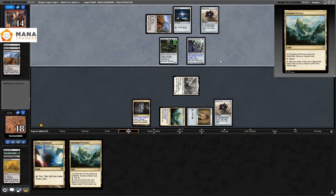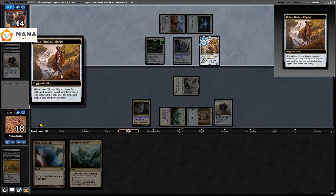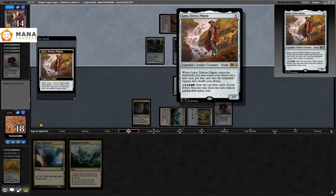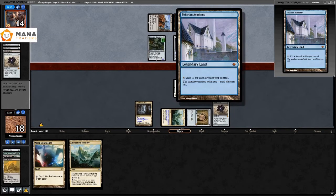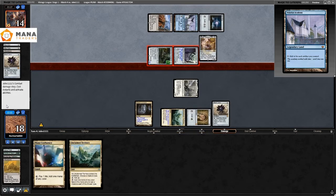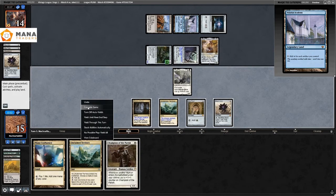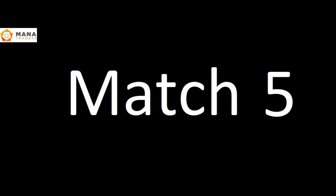My plan was to mana-tax them but they just flooded horribly. Now they play Golos — another Standard card — and search for Tolarian Academy, which is kind of insane. I hadn't realized that was a thing but it's really cool. At this point they have a 3/5 and I have a 1/1 — we're never winning this game.